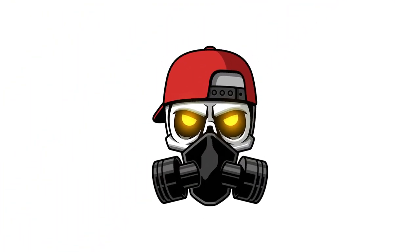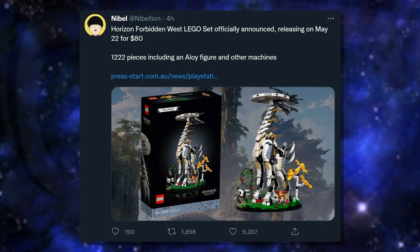Moving on, the Horizon Forbidden West LEGO set just got announced. It releases on May 22nd for $80 — LEGO is really expensive nowadays. It includes 1,222 pieces with an Aloy figure and various machines. It looks really cool; let me know if it's something you'd plan to pick up.